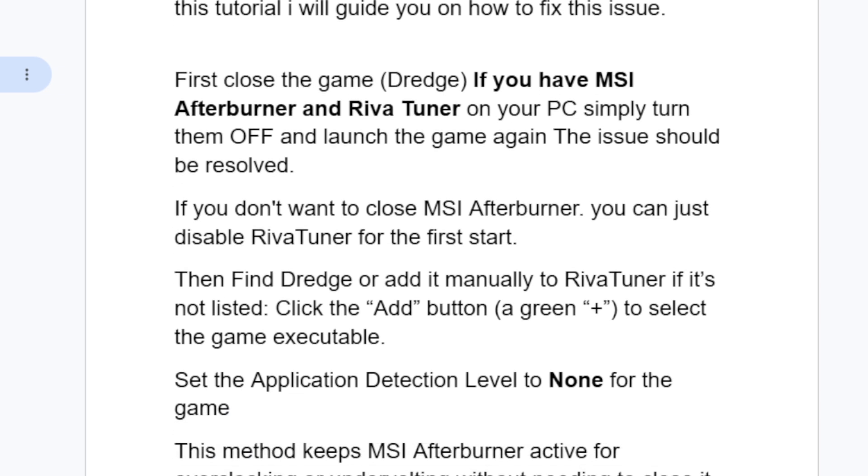First, close the game. If you have MSI Afterburner and RivaTuner on your PC, simply turn them off and launch the game again — the issue should be resolved. If you don't want to close MSI Afterburner, you can just disable RivaTuner first, then find Dredge or add it manually to RivaTuner.